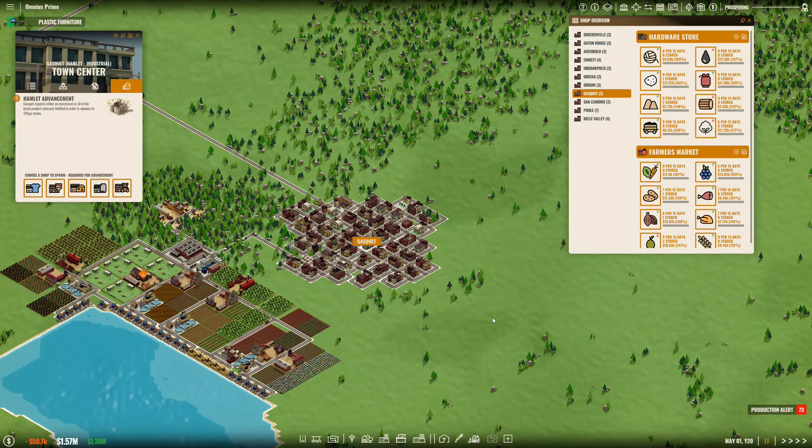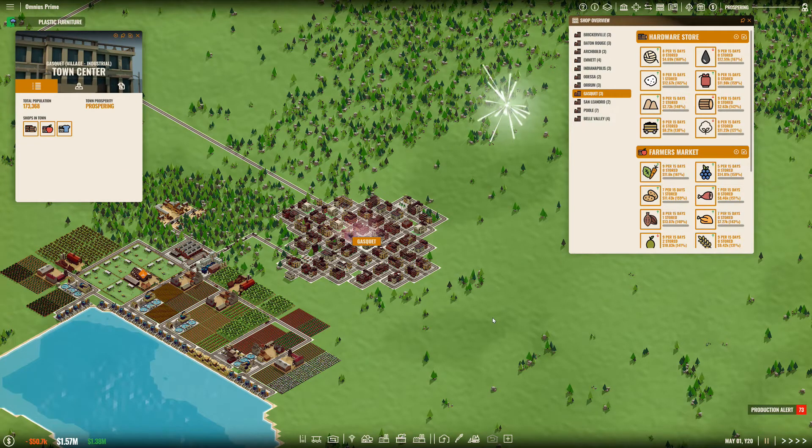Let me open that up. I have a choice between a clothing store, construction goods, grocery store, ironmongery, or toy store. I'm going to select clothing store, as that was what I decided to specialize in. And here you can see a nice little fireworks display.